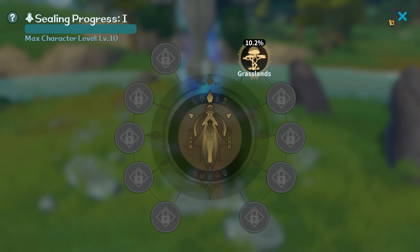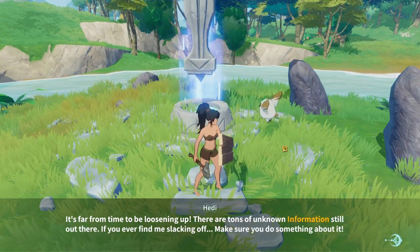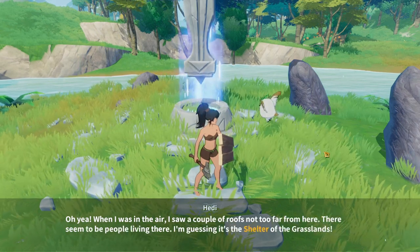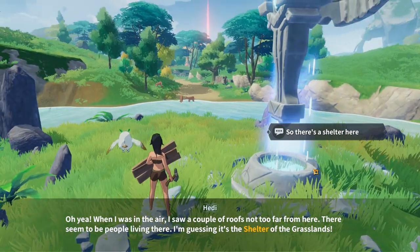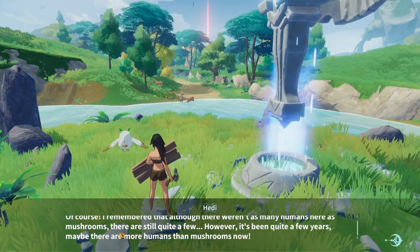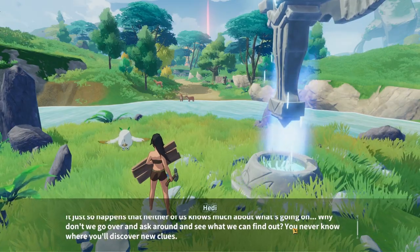There are a few other areas as well — that's cool! We encountered two monsters — it's far from time to be loosening up. There are tons of unknown information still out there. When I was in the air I saw a couple of roofs not too far from here — there seem to be people living there. It's probably the shelter of the grasslands. I remember that — although there weren't as many humans as mushrooms, there are still quite a few. Let's go over and ask around and see what we can find out.